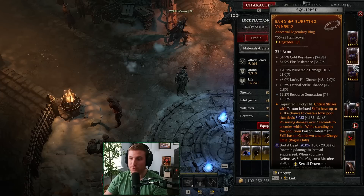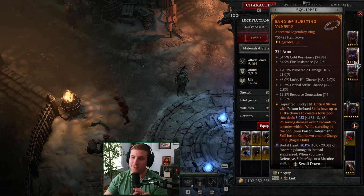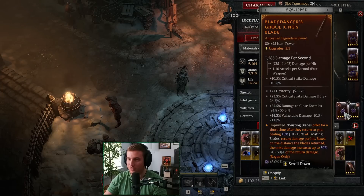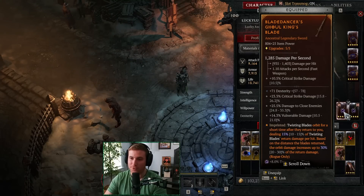The Bursting Venoms aspect on our ring: whenever Bursting Venoms procs, we get to infinitely extend Poison Imbue. In case we use Poison Imbue and don't proc Bursting Venoms with the first cast, we have Pestilence Points — making it so our Puncture can now apply Poison Imbue. This gives us additional chances to proc Bursting Venoms, keeping our DPS high, which is important for Tier 100s because you need to deal enough damage. Blade Dancers on the one-hander — since we're focused on all poison damage, you could use a dagger instead of a sword.